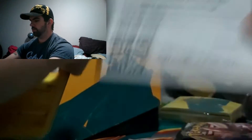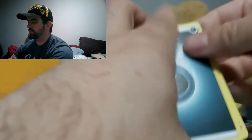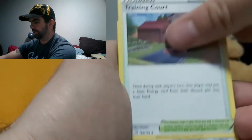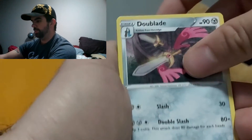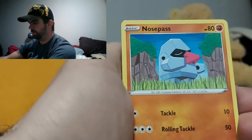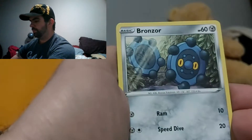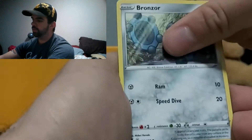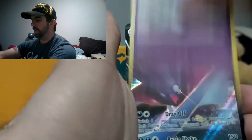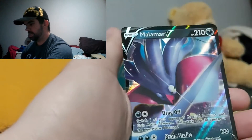Next — code card for you guys. Dark Energy. Full Heal. Training Court. Doublade. Nosepass. Wingull. And ooh — a reverse Indeedee. And — ooh! A Malamar V. Nice.